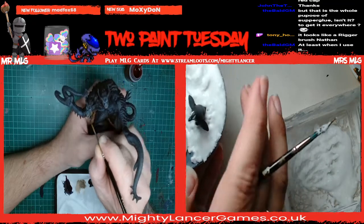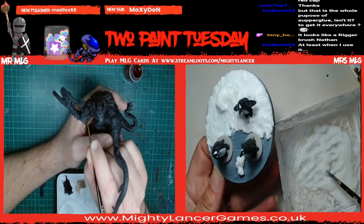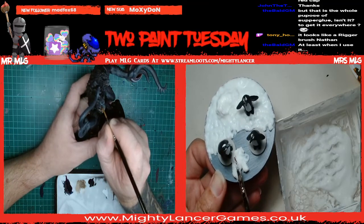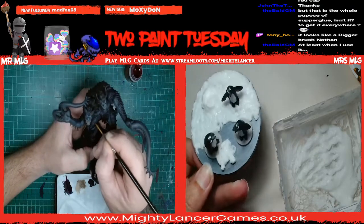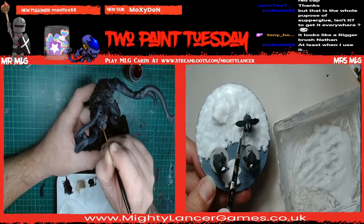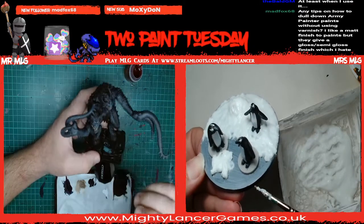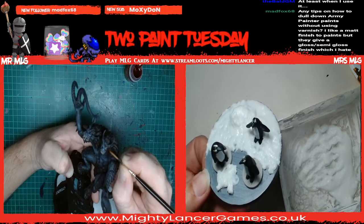The other good thing about this sand PVA mix is that if it dries slightly then you can add things like footprints because you can just put some dents in it - and it's thick enough that you can hide these raised bases so that they look like they're not sat on top of the base. You can see how I've covered that one space in the stuff.